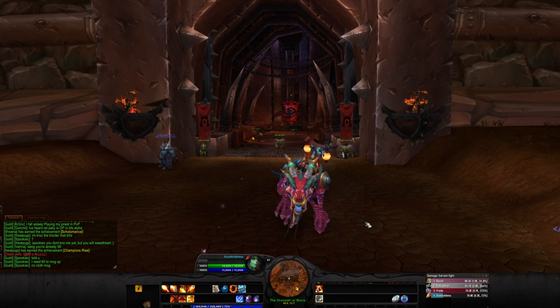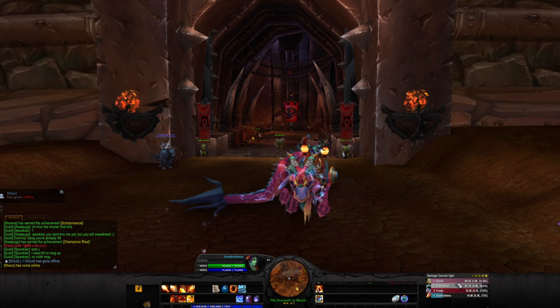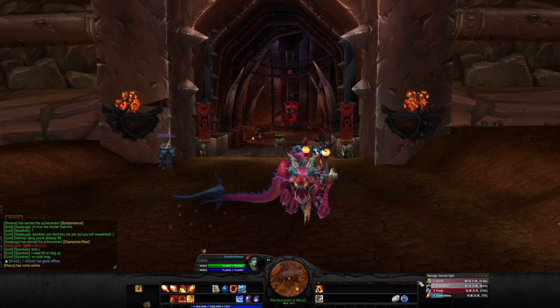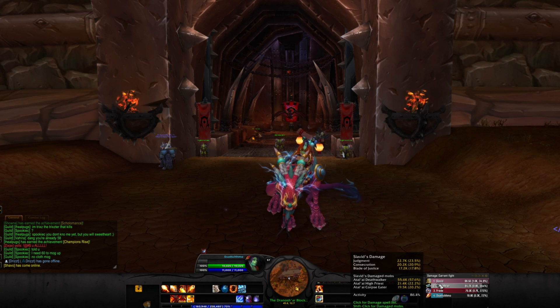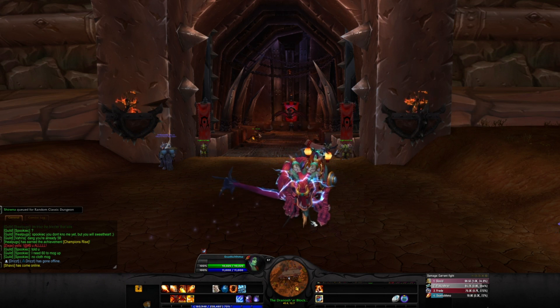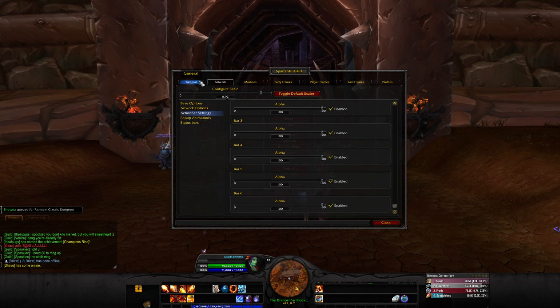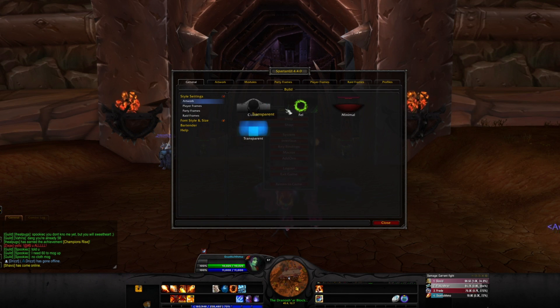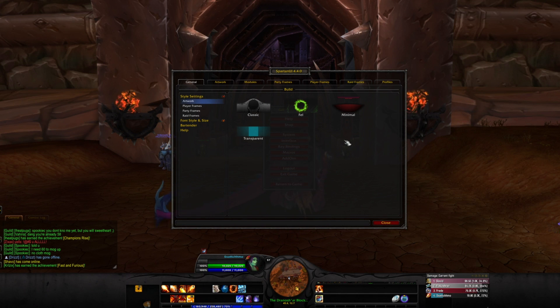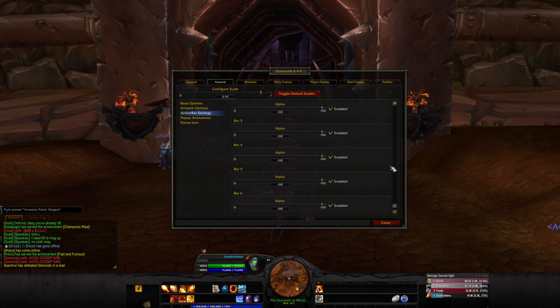When you sign onto a new character using Spartan UI it pretty much goes to default. The first thing I want to do is get my Skada meters flush with the bars on the right-hand side, and I don't want bar number six there. So I'm going to open up Skada — press Escape, go to Interface, go down to Spartan UI, click Launch Options. You'll start on the General tab. I'm using Classic right now. Go down to Artwork, then Action Bar Settings.